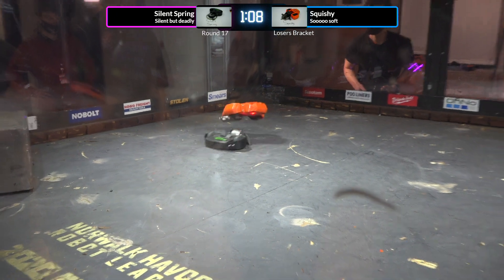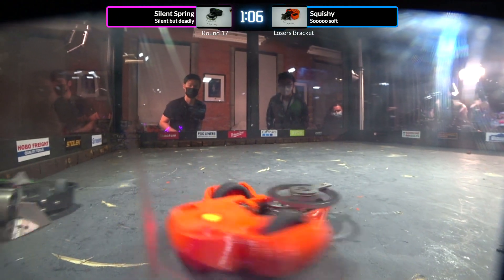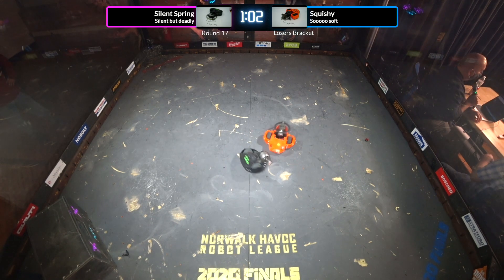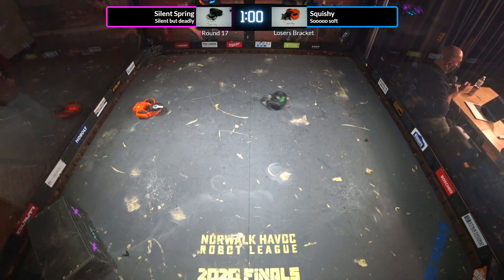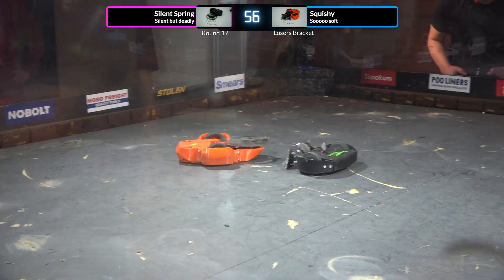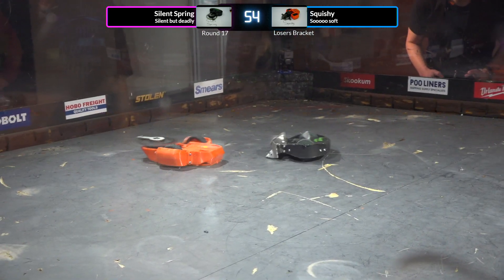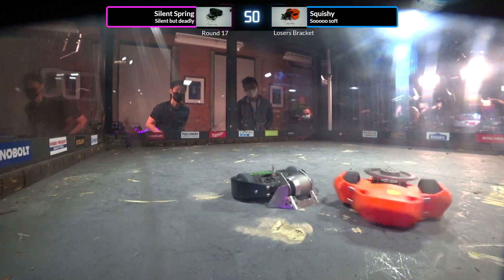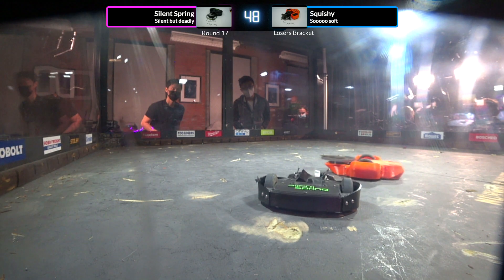Squishy driving in a lot of circles. Now they're going weapon to weapon, grinding away at each other. It looks like Squishy's weapon has come back online. Inverted, that bot is very dangerous for Silent Spring. Inverted is actually a pretty decent placement for Squishy's weapon in this fight in some ways.